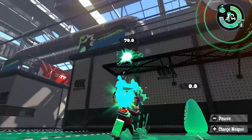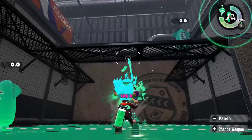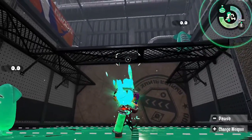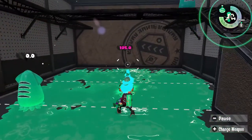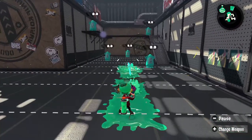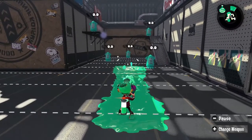Like many other shooters, the Splattershot suffers from falloff damage. What this means is that when your shots start to fall towards the ground, they rapidly lose damage until they hit a minimum of 17.5 damage per shot. The Splattershot uses 0.92% of its ink tank with each shot, which means it can fire for just under 11 seconds before running out of ink from a full tank.